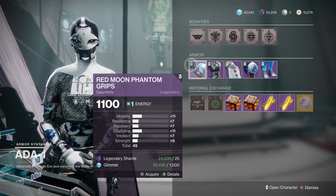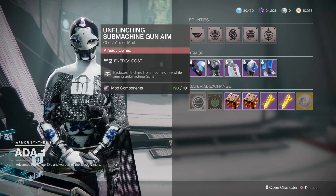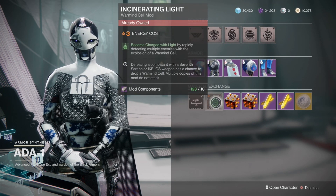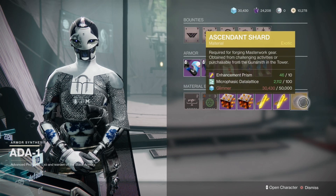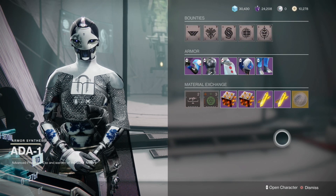For Ada-1, she's still selling the Red Moon Phantom armor set. Then we have unflinching submachine gun aim with incinerating light — become charged with light by rapidly defeating multiple enemies with the explosion of a warmind cell. So if you have a charged with light mod and you have this one with a warmind mod, good stack. Then as usual, same materials as Banshee.